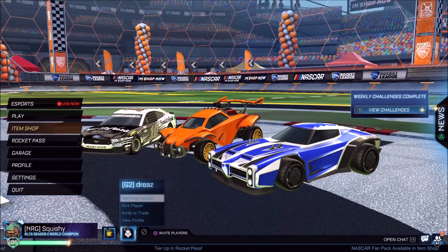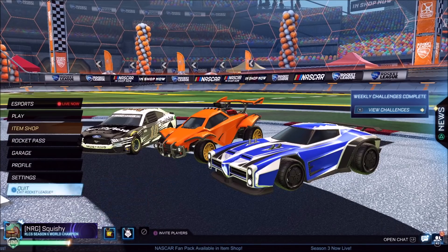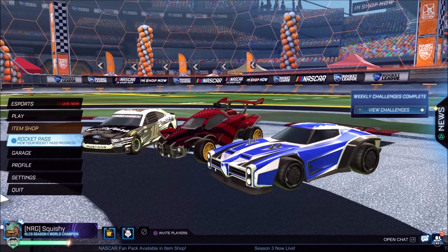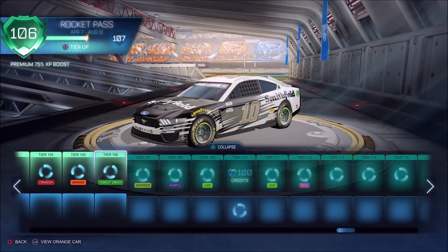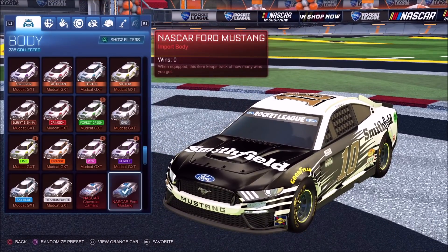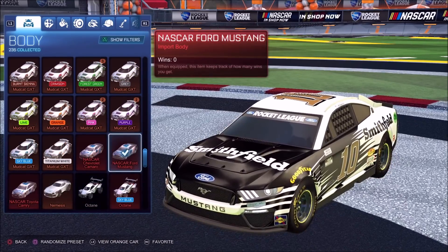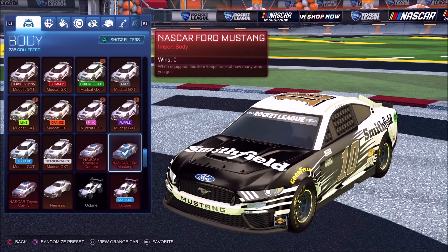We played some threes today with Drees, who is G2's most recent member - he recently replaced Rizzo - and he invited his friend Flitz, who is Pittsburgh Knights' sub. Today's games will be using the brand new NASCAR cars from the NASCAR pack. I'm using the Ford Mustang for today, and I'll probably do a video with the Camaro and the Camry as well. Huge thank you to Psionics for giving us a free code for today's video.